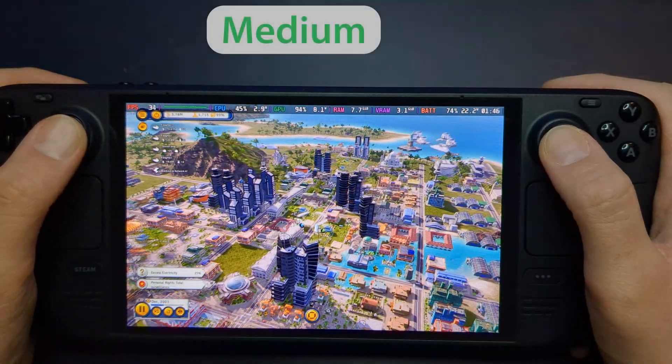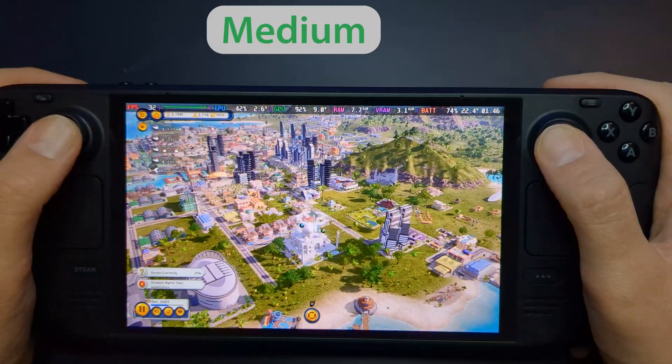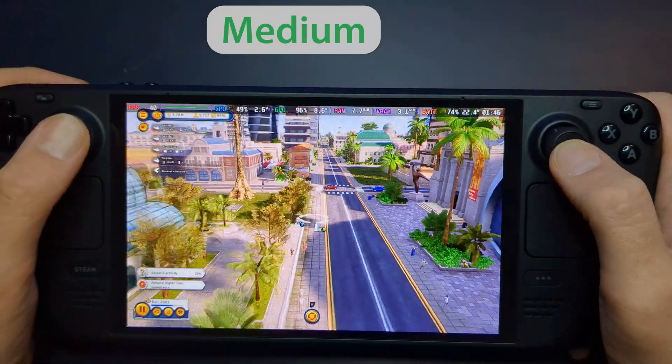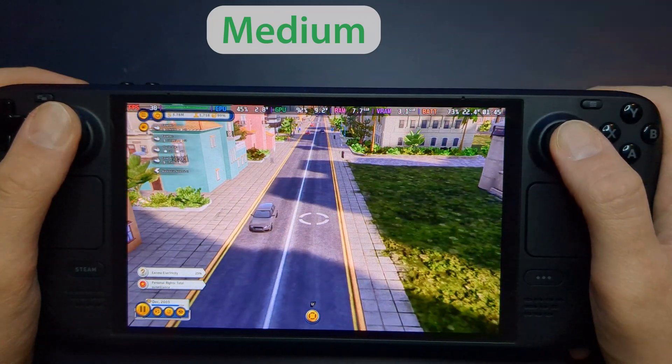Moving on to the medium settings, this is where the visuals start to shine more noticeably. The game looks vibrant and detailed, with shadows, lighting, and textures stepping up significantly. Performance, however, hovered around 30 to 40 FPS.